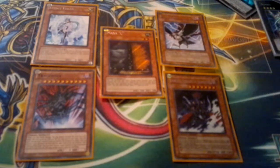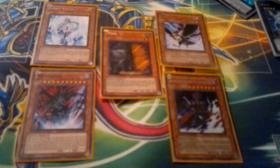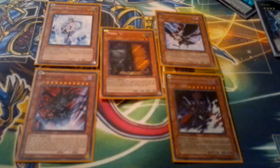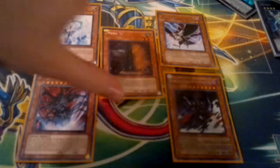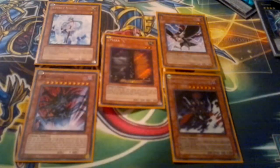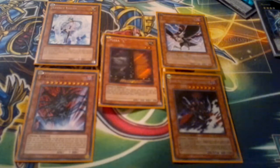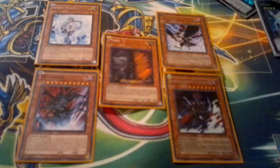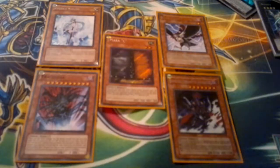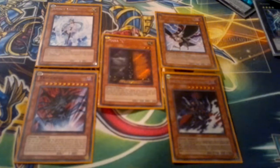Basically, what hand traps are the best and which ones should you use in the decks you're playing? Effect Veiler has been pretty stable in most decks nowadays. And as we saw Maxi being used two and three by Billy Brake, it got pretty much stabilized — all the tier top YCS decks running Maxi. But yeah, which hand traps would you prefer using and why? Comment down below and thanks for watching.